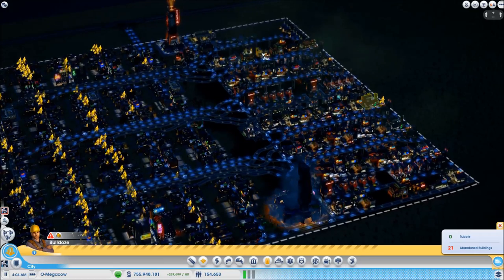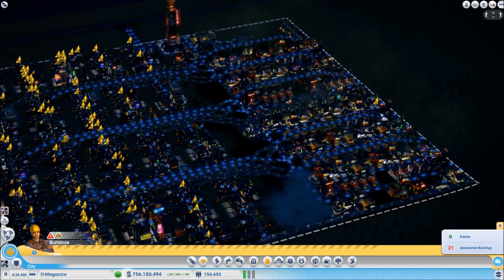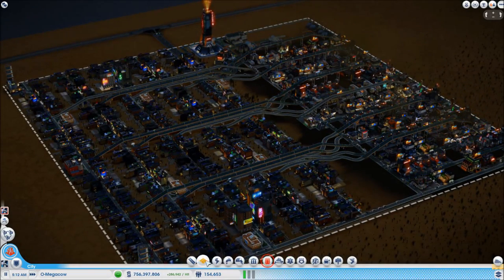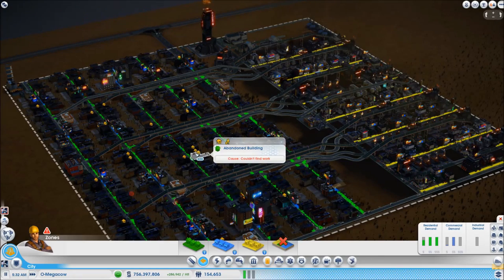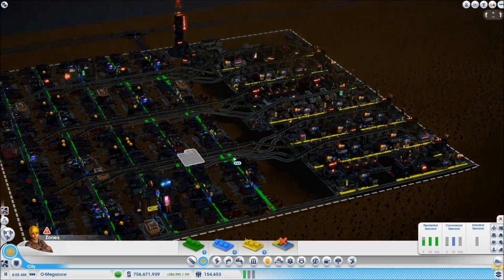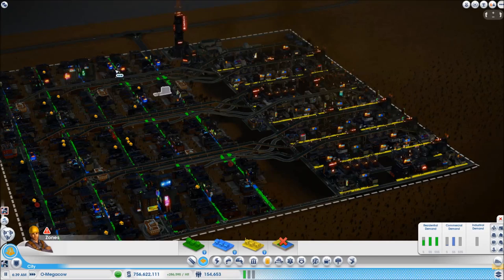I was just trying to keep everything stable while I was messing around with the industrial. But I've got that old situation where the industrial is complaining that it doesn't have enough workers, and the residential is complaining that they couldn't find work. It's like, you try and fix one problem and it makes the other problem worse. Now I've taken the taxes down to zero, so hopefully these should start to get a bit happier.